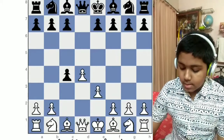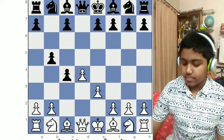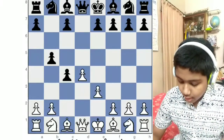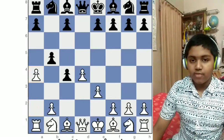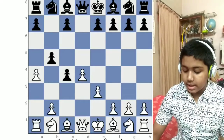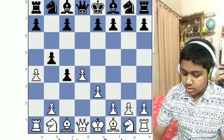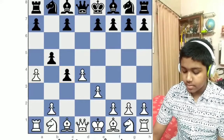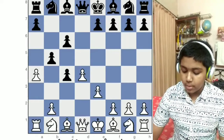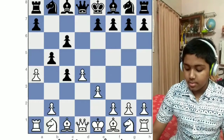Black moves this pawn to protect his pawn. Then we push this pawn forward by two squares. If Black gets greedy and takes this pawn, then his pawn is gone. But if he moves this pawn forward to protect it, then that is a blunder. Let me show you how.